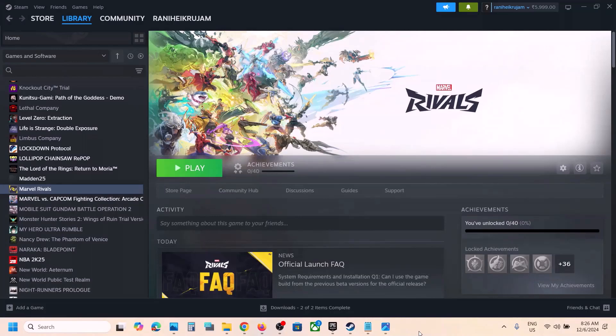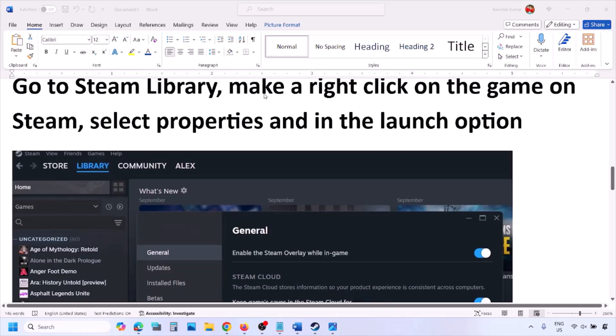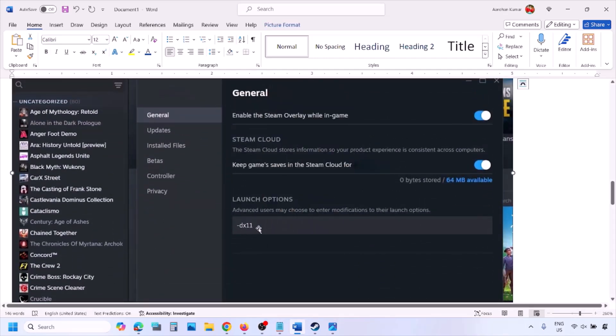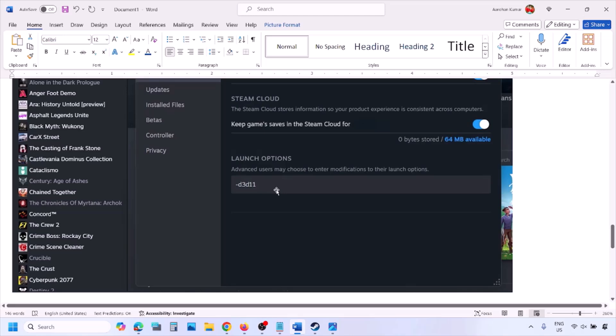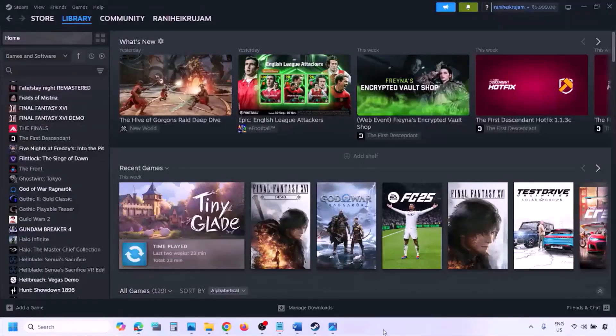The next step is to try DirectX 11 or DirectX 12 in the launch options. Go to Steam library, right-click on your game, select Properties, and in the launch options type '-dx11' and launch the game to check. If that doesn't work, try '-d3d11', then check. Still not working, try '-dx12' and check.